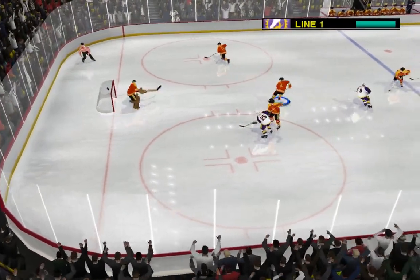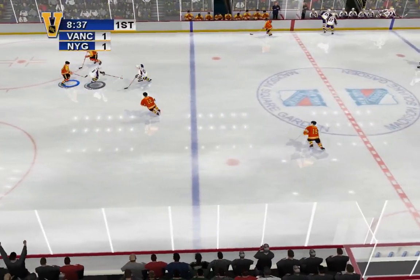Press the pass button to switch players when you're on defense. Craig jumps on the loose puck.